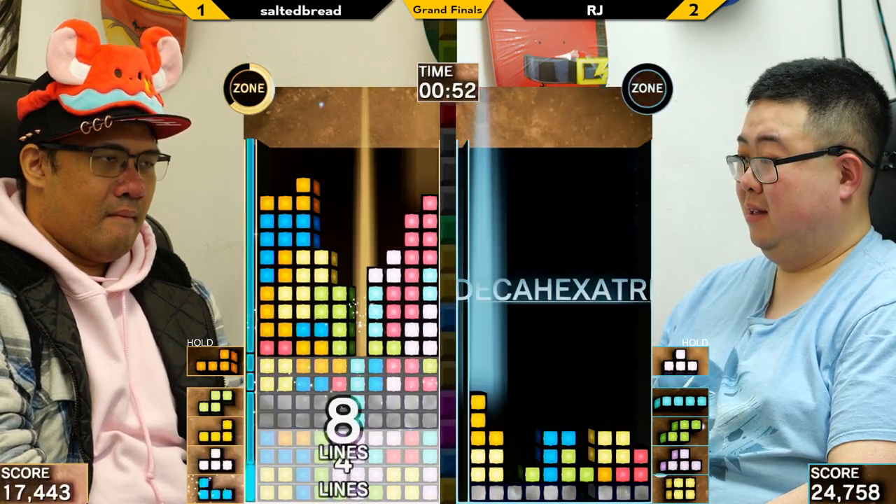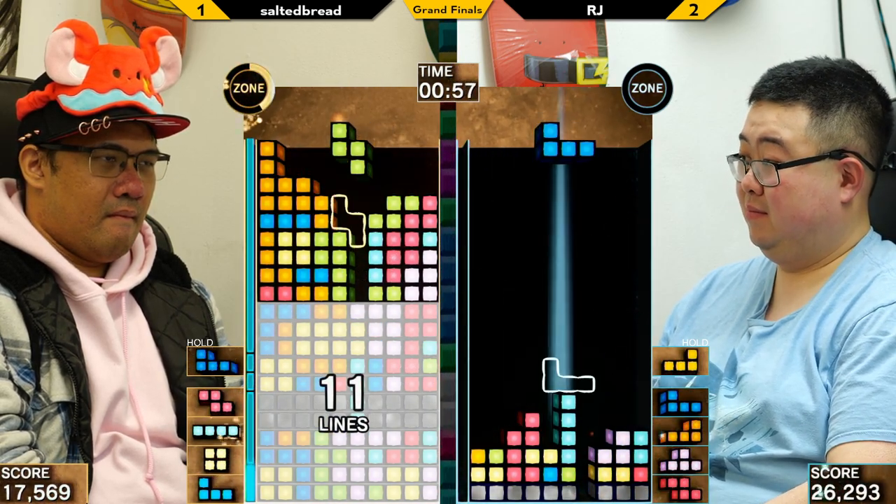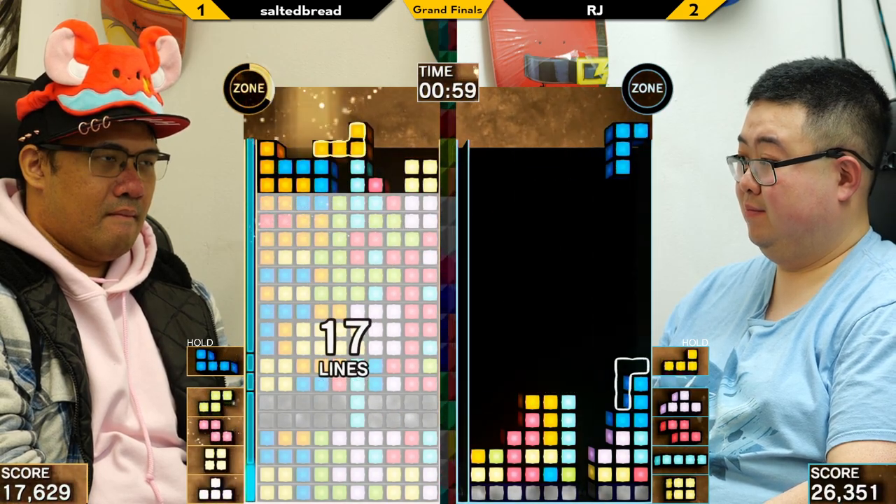RJ is going to have a big 6-3 well to potentially get a fast zone here, and they do — 42 attack. Not bad. That fast 42 attack should be enough to keep him alive after Salted responds.